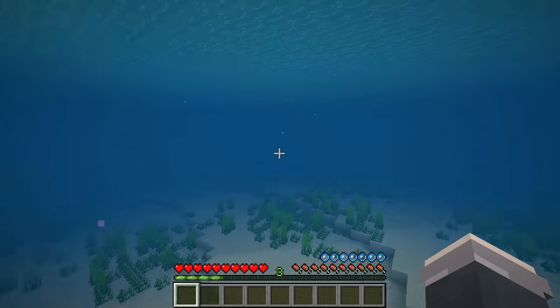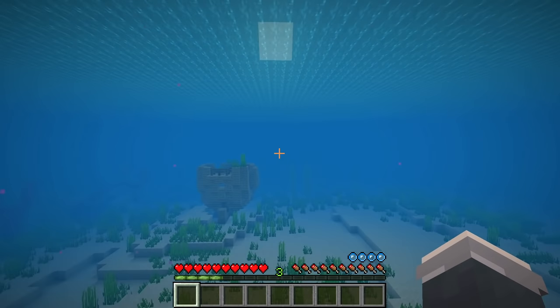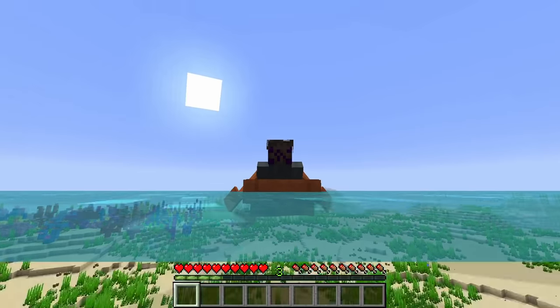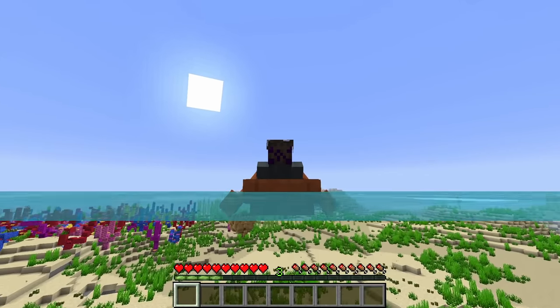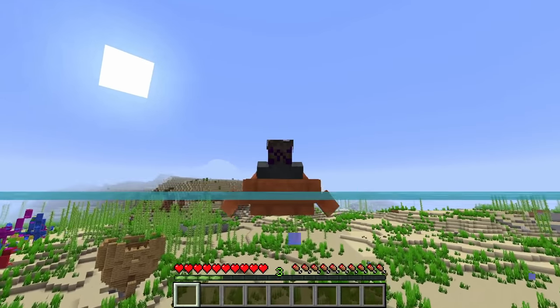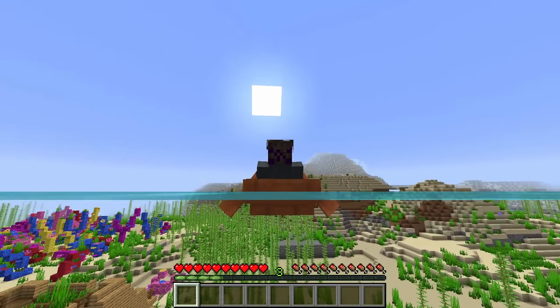Number 13. While searching for something in the ocean, it's oftentimes hard to see underneath the surface. However, if you toggle into F5 mode while in a boat and slowly move your camera backwards, you can adjust it so that your view removes all the murkiness, illuminating the ocean floor for you to see. This is used by a lot of speedrunners to locate an underwater stronghold, and you can do just the same thing.